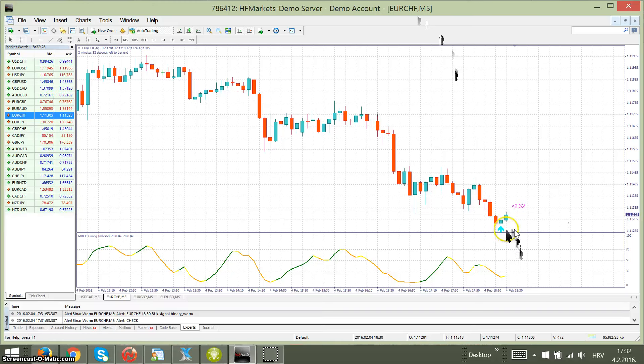The system works by waiting for the signal and not opening the trade. We are waiting for the next candle to open in the same color. It must turn up a little bit, change the color from orange to yellow to green, and we take a five-minute expiry. It is very simple and very easy — anyone can use this system.